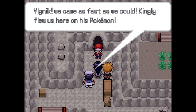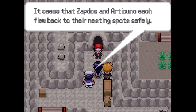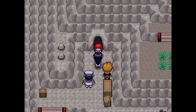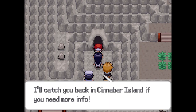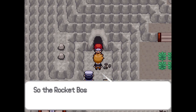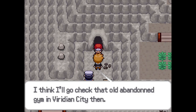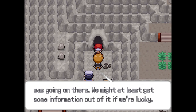Oh, this is the Sailor. We came as fast as we could - Kingly flew us here on his Pokemon. So you really took down Team Rocket all on your own, huh? You could have at least waited for me. It seems Zapdos and Articuno each flew back to their nesting spots safely. They're usually somewhere around the Seedome Islands and the old Power Plant, respectively. You'll need this if you want to track them down. Ice Pick and Power Plant Key. I'll catch you back on Cinnabar Island if you need more info. So the rocket boss really went back into hiding. I think I'll go check out that old abandoned gym in Viridian City - good rumors that something shady was going on there.